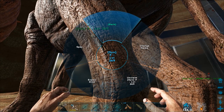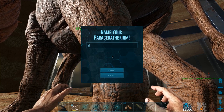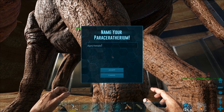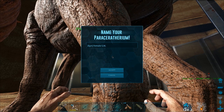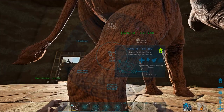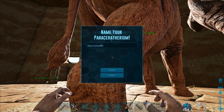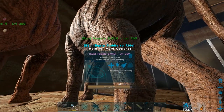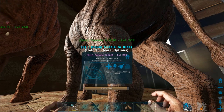That's actually really handy. So I just have to get all the stats from the female — stam, weight, and melee — and then the health off of the male. Let's name them: female gets stam, weight, and melee; male gets health. We're going to continuously breed them until we have a baby with all of those stats. Looks like they're about to go into the gestation process, so that shouldn't take too long.